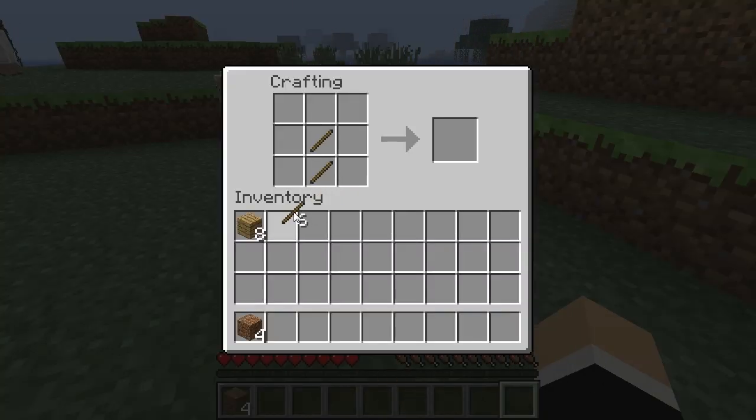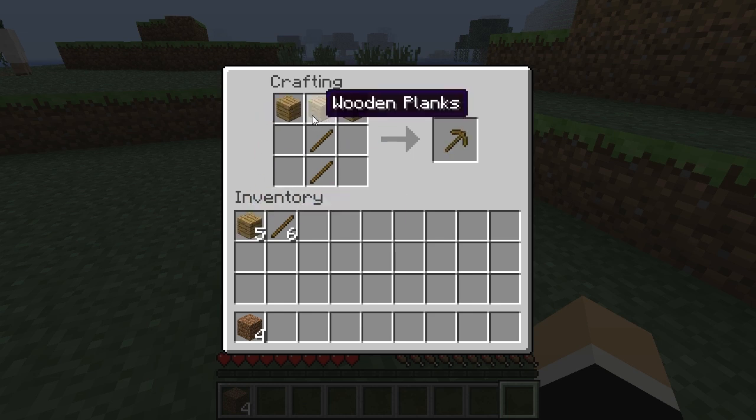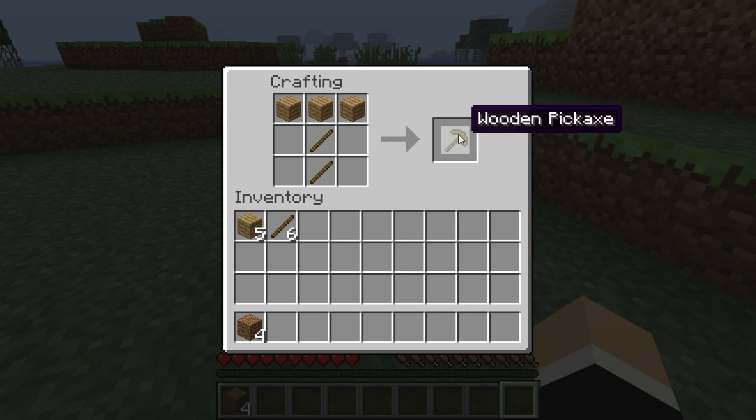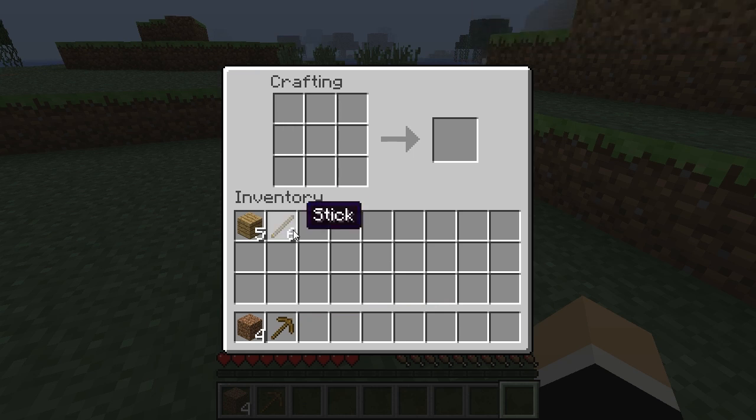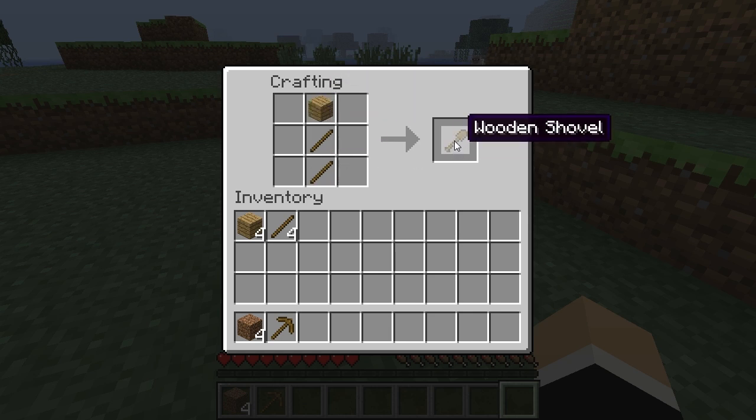We need to collect some stone to start creating a furnace. Put 2 sticks there and the wooden planks across the top, and you can see that's created a wooden pickaxe. Most of the general principle behind crafting is to put items in an order which you think looks like the item you want to craft. So here we've got one on the end and 2 sticks — that makes a wooden shovel.